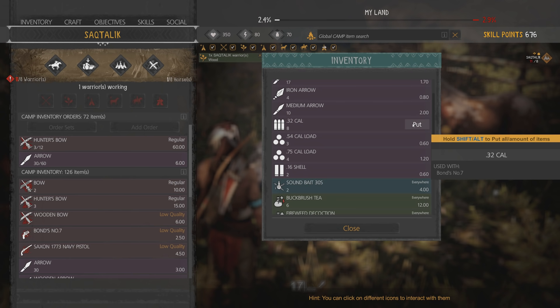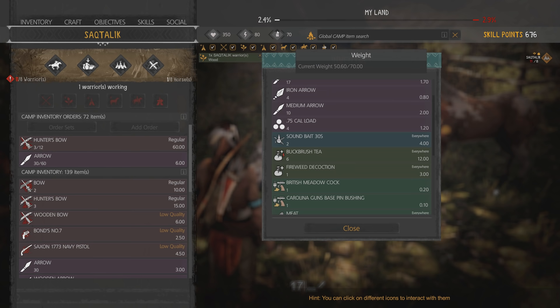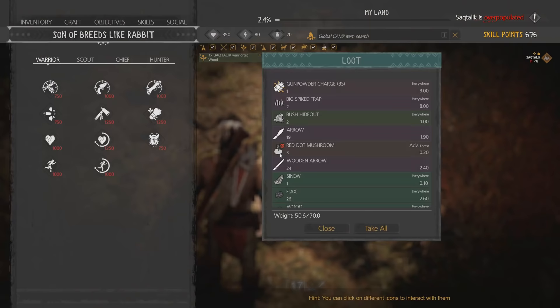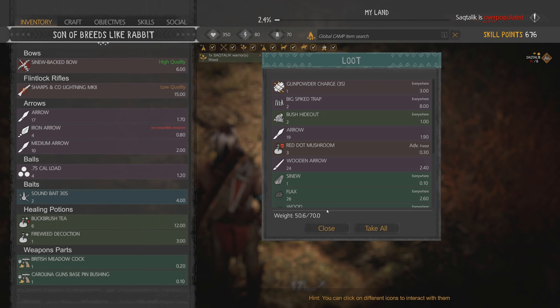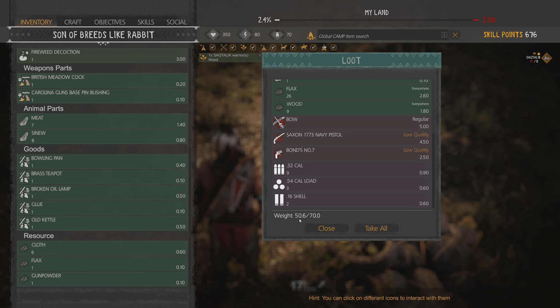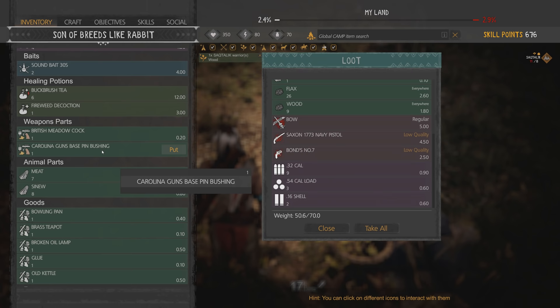So we're just going to take the 75 caliber. I wonder if my... wait, maybe that was my inventory they were talking about. Out of 70 - I bet you it was. Let me check. Yeah, this is my inventory. I don't know, I'm just going to start throwing stuff in there.